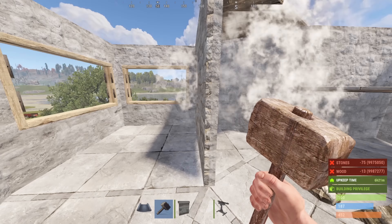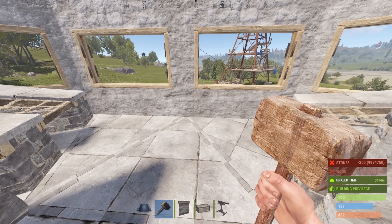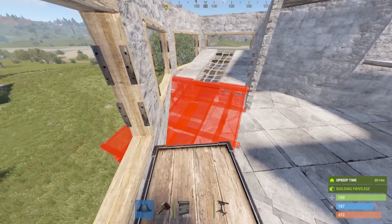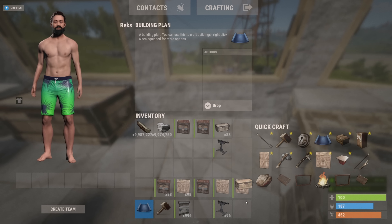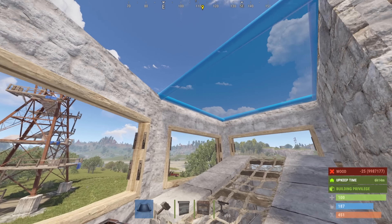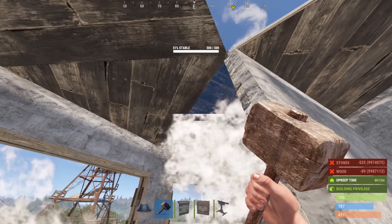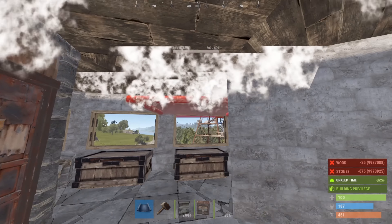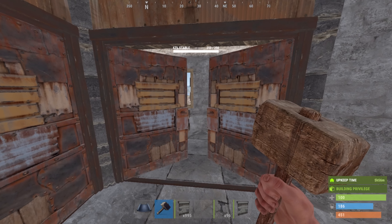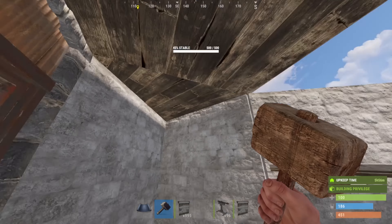Coming over here, we're going to add ramps to this side in here. I like to place boxes in front of it to give me that nice little height. Then of course you can go ahead and seal this off, and we're going to add one more double door just right here. This is going to make sure that anybody camping your front area can't kill you as you're trying to make it to the roof.